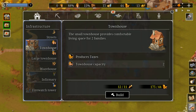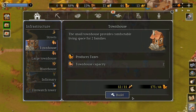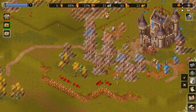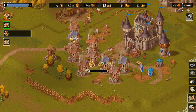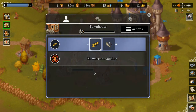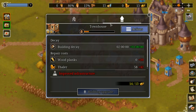More housing brings in more workers and more tax income. Some advanced buildings need things like tools to construct. I'll remove someone as a hauler to free up one worker, then click on the building I want to construct and assign them to it — they'll go and build that.